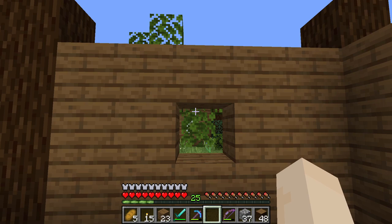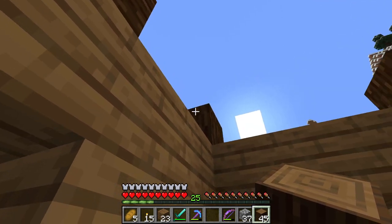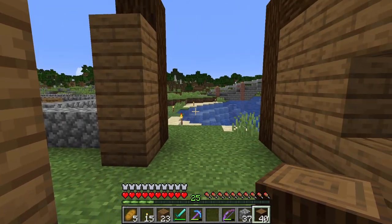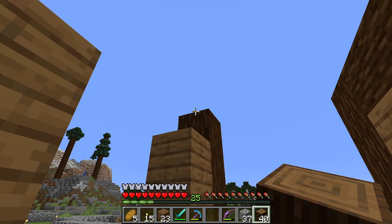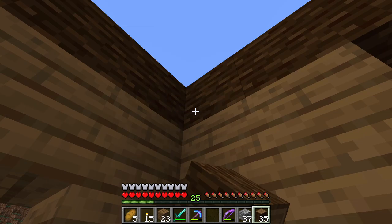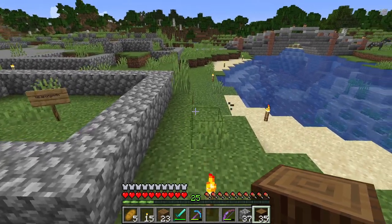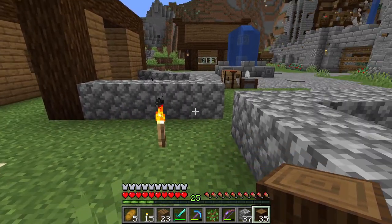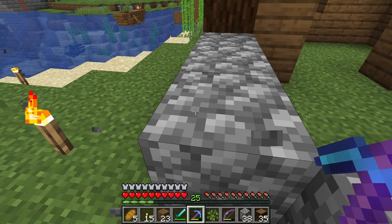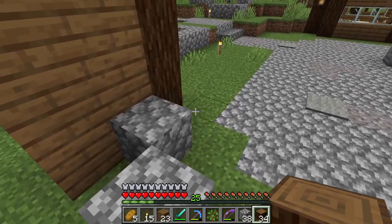I'd like to get these walls up before we head on to our forge. Unfortunately, I had to cut the tree down, but we're going to get the rest of this frame going. We're going to be making beams go across like this on three sides, because one side will be the forge. I'm also going to be putting a spruce log here as a place marker.